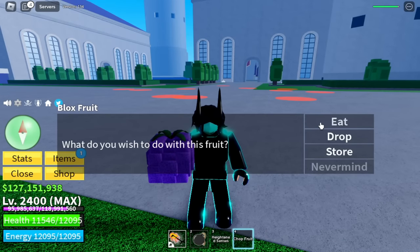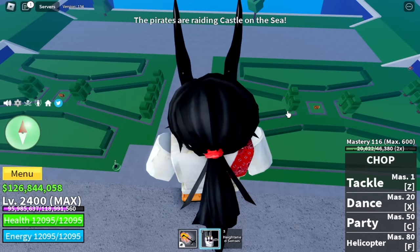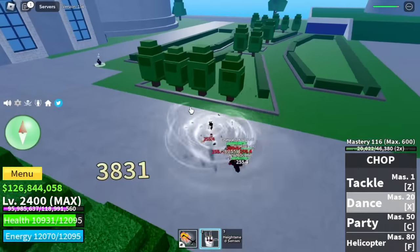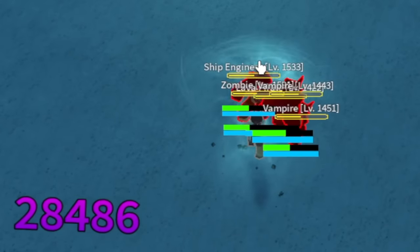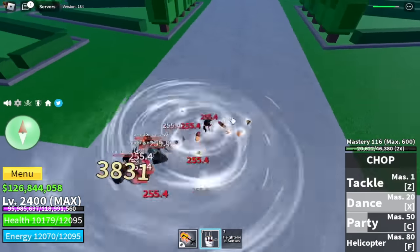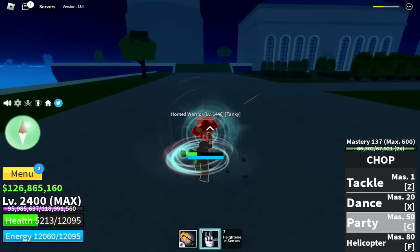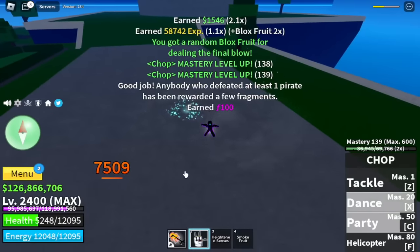Next up, the Chop Fruit. I haven't made a video of this one with the rework 1 to 700, so let's check the skills first. We have the Helicopter as the F skill — it looks really cool. Next up, the Exit of the Dance — not bad, multi-target. Next up, Party — one of the best skills for this fruit, so good you can compare it to the Rush of the Rubber Fruit. But the problem is short range, so you might really get hit. All in all, if you get used to this fruit it is really good. Comment if you want me to make a video of it.